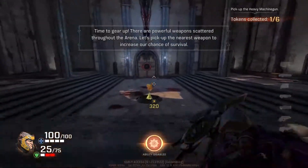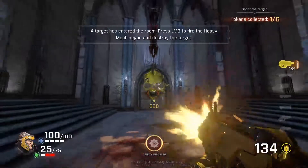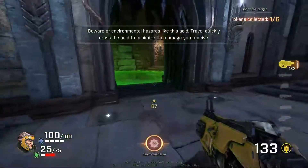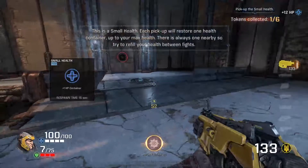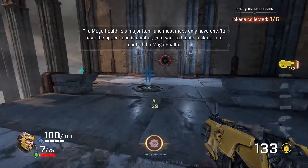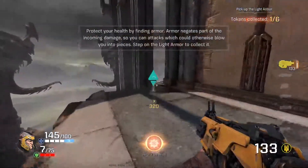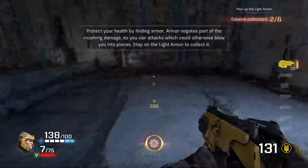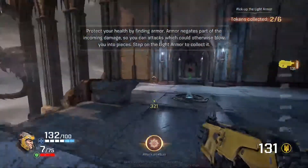Oh, I can move. Awesome. Yeah, that's acid. Health pickup - restore one health container. Max health is in the lower left. Gotcha. 100, right. Space is jump. Control to crouch. No reload, of course.